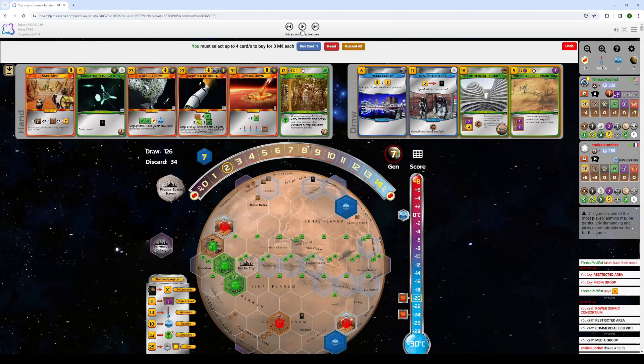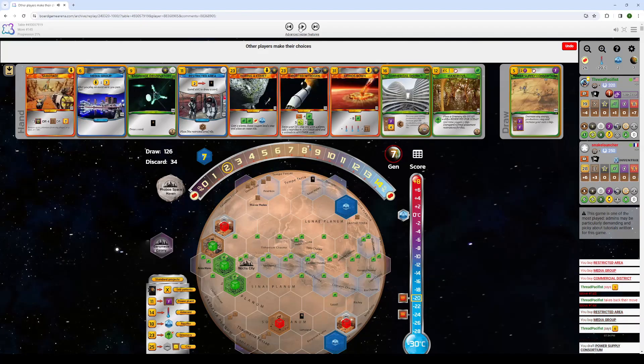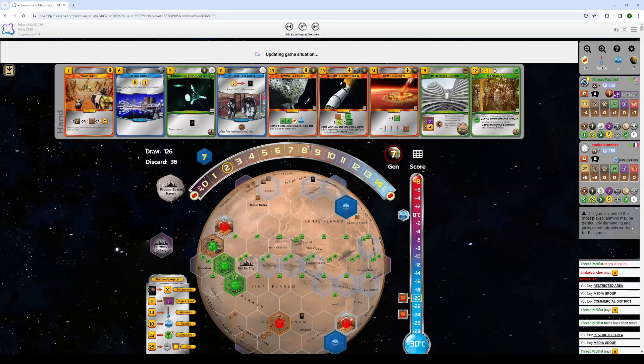Now I take those two. And now I need to decide. Actually, I take Commercial District because of my Steel with my Advanced Alloys — I think I will find a time to use it. We'll see if I'm right.